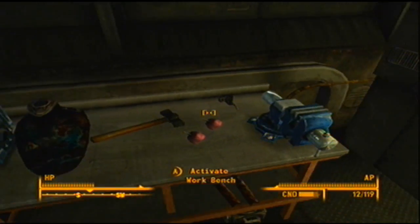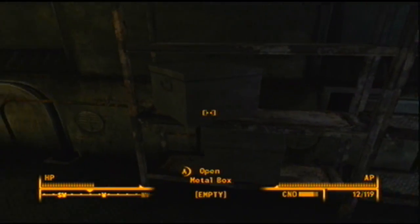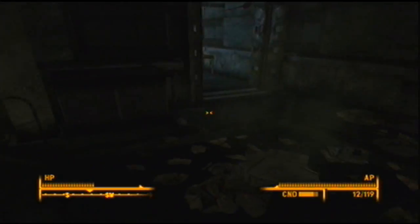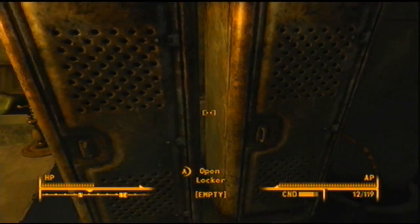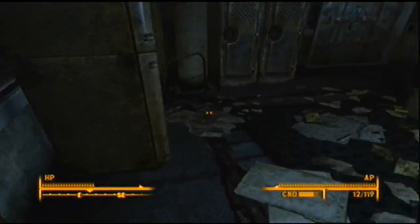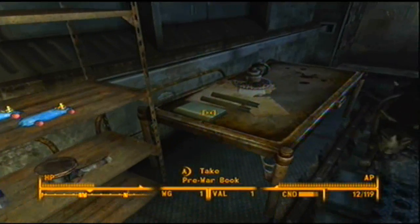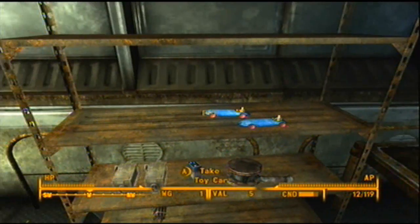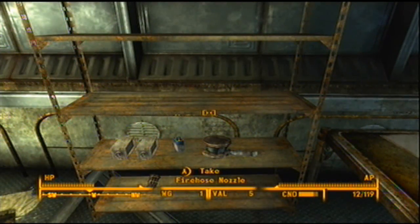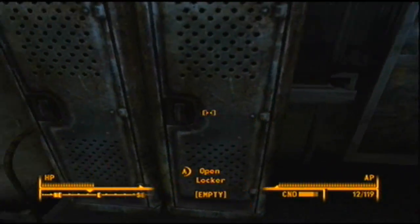Anyway, you can grab a whole bunch of stuff here, but I suggest you just leave this stuff here. Because eventually once we get more schematics for custom weapons and stuff, some of those items will probably be needed to make them. The lockers are empty, desk is empty, this room's pretty empty. I suggest you pick up these pre-war books, because in a mission later on in this quest — I believe it's chapter 3 — we're at the end of chapter 2 right now. This is the last thing for chapter 2.